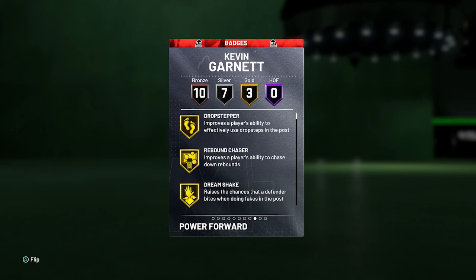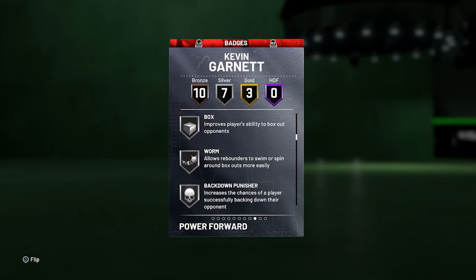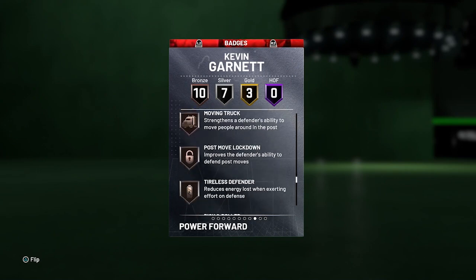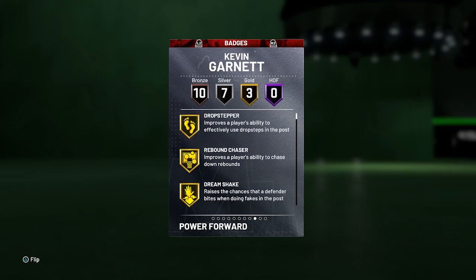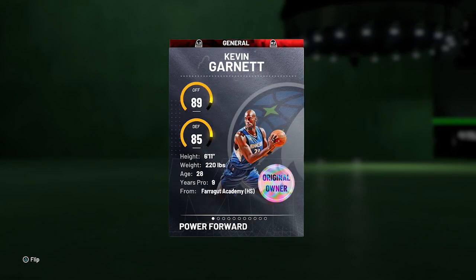I did pick the athletic one, so he's got drop stepper, rebound chaser, dream shake, post spin, put back box, worm, back down punisher, deep fades, hot zone hunter, lob city finisher, rim protector, chase down artist, heart crusher, intimidator, post move lockdown, tireless defender, pick and roller, and brick wall. These are important because these are the only ones you can upgrade — you actually cannot add badges to cards that are Evo players. So that's why his badges are very important.